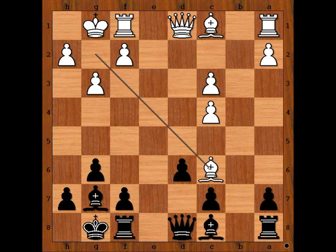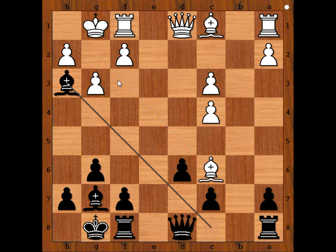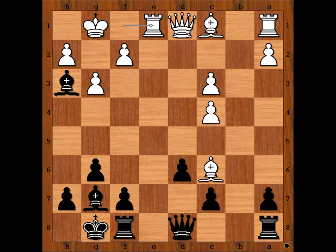Instead, black played bishop to h3, attacking the rook on f1. Rook to e1, and black didn't move the rook to b8. Black captured the pawn on c3, forking both rooks.